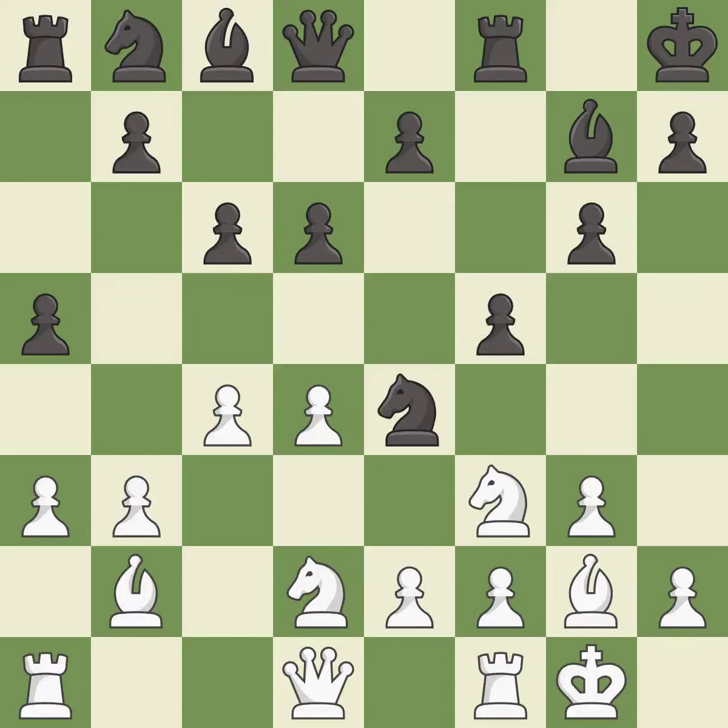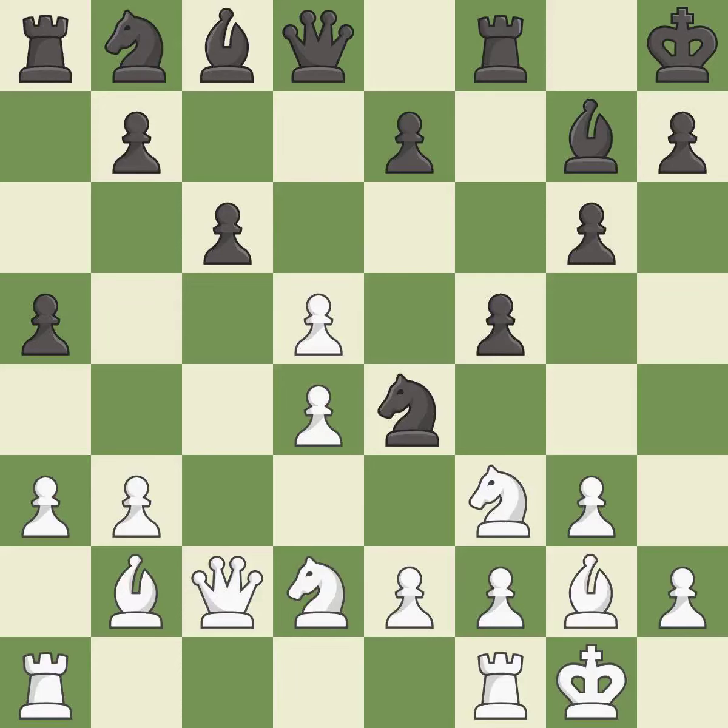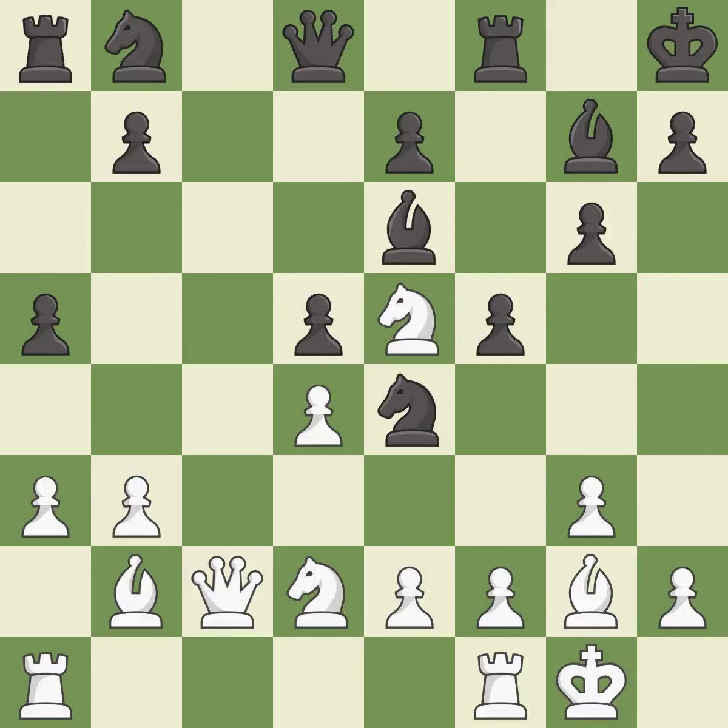This offers to exchange pieces of equal value. It is good. This connects the rooks, which helps them coordinate together in the future. It is best. This protects the attacking knight. It is best. This is an equal trade. It is good. Takes back. It is best — this takes an outpost, an active square where the knight cannot be kicked out by a pawn. It is excellent.